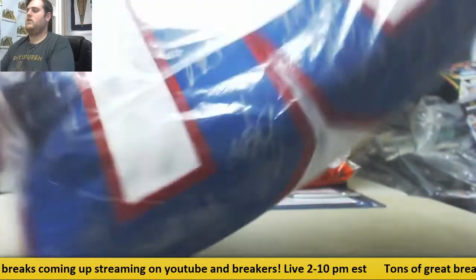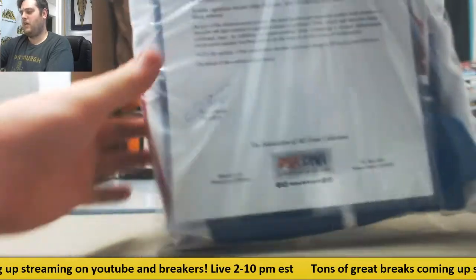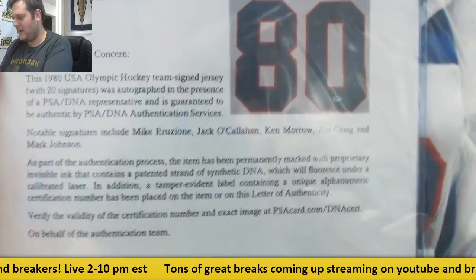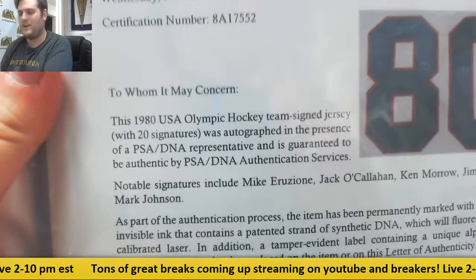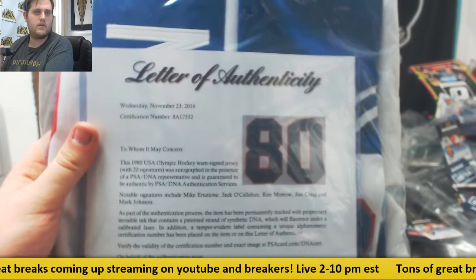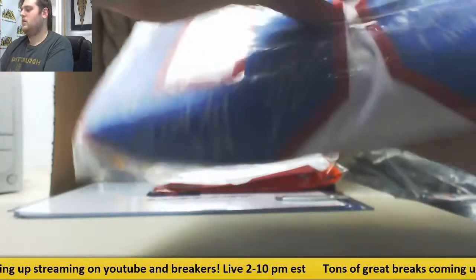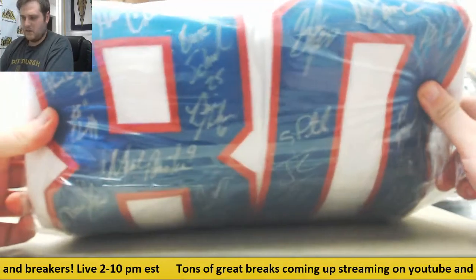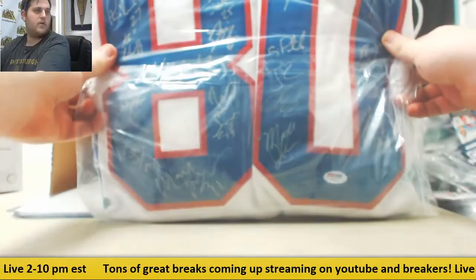Number three. I like these a lot. We got the Miracle on Ice jersey, signed by Ruzione, O'Callaghan, Morrow, Jim Craig, and Mark Johnson — 20 signatures on here. We haven't had one of these in a while. These are really, really cool. Miracle on Ice hockey jersey.